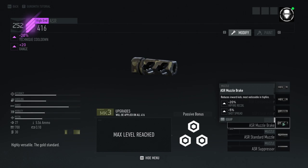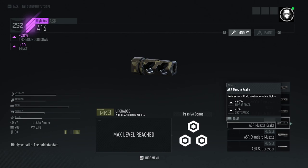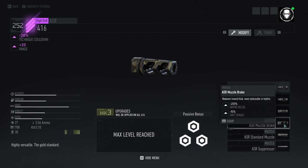The muzzle brake doesn't really do anything for me since I never use hipfire — I'm always aiming down sights. It would be useful if the injury system happened more often, where getting badly hurt enough means you can't aim anymore. But with the injury system being so nerfed in this game and basically useless, there's no real point to using the muzzle brake.